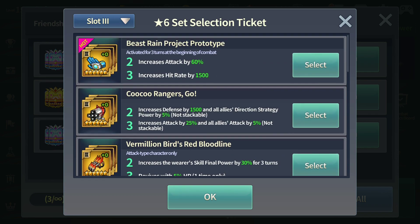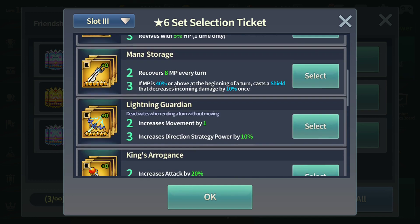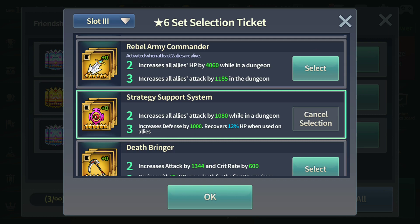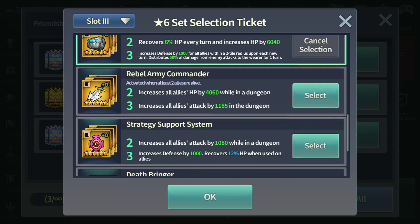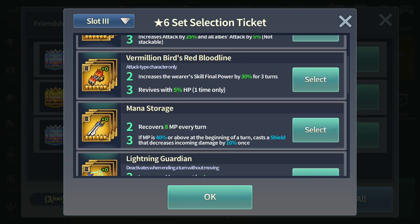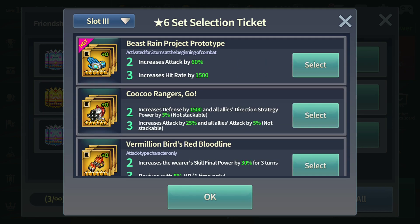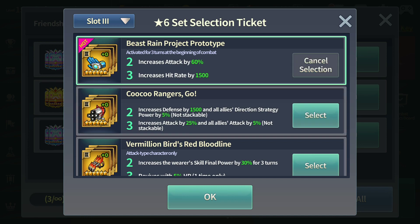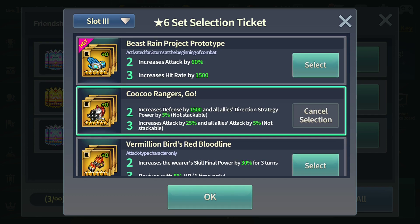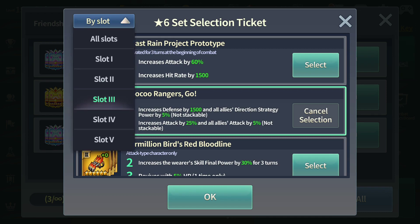Slot 3: Strategy Support System and High Human Guardian are both useful for Tower of Dawn this month. Other than those, the rest you might not really need. Beast Rain is more of a Battlefield of Heroes set. Kukurin — if you have it, it will make your life a lot easier; you can secure the boss kills in fewer turns.